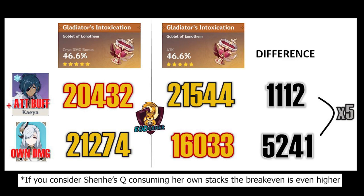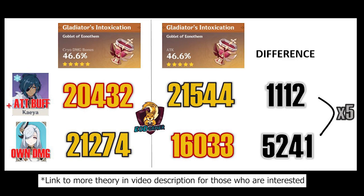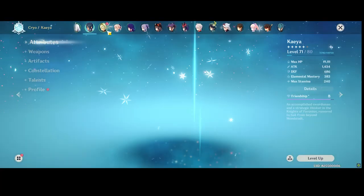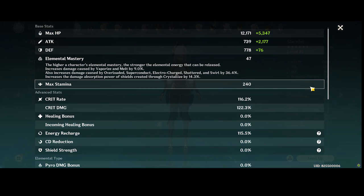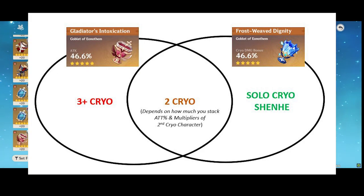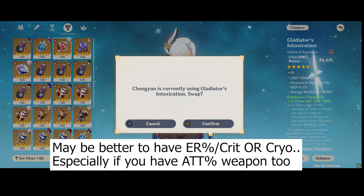Of course, exact breakeven numbers will differ from character to character and account to account. For those interested in more theory, I'll link Slicer's guide below in the description for information on how exactly Shenhe's damage is calculated. All in all, this shows that if you are running a Mono Cryo or perhaps even a Double Cryo, it might be more beneficial to opt for a Cryo damage goblet, or perhaps stick to an ATK% goblet and swap out the sands for some Energy Recharge.